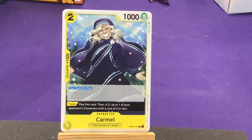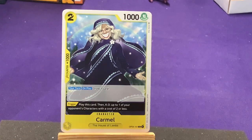In yellow we have Carmel from The House of Lambs — no idea who that is. On play: draw one card. Trigger: play this card and then KO up to one of your opponent's characters with a cost of two or less. That's a good effect though — free card draw, and it's also interesting that the trigger only works if it's your turn. We have some more Ice Oni — always good if you're going to use that Plague card properly.